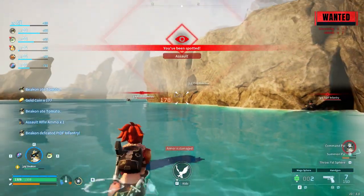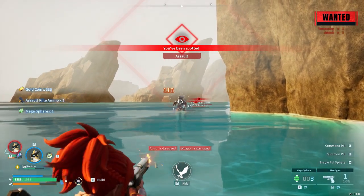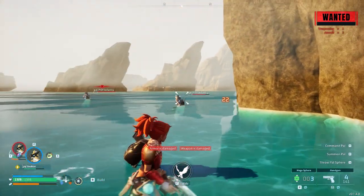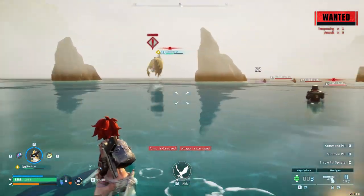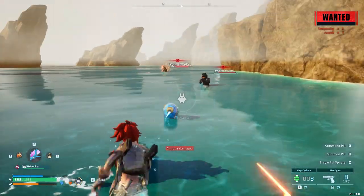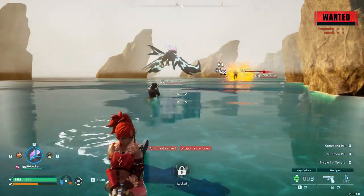Once you attack them yourself, you get wanted, and those keep spawning but they come in at a higher level each time. Those are the three spots that you want to make sure you're aware of as a new player.